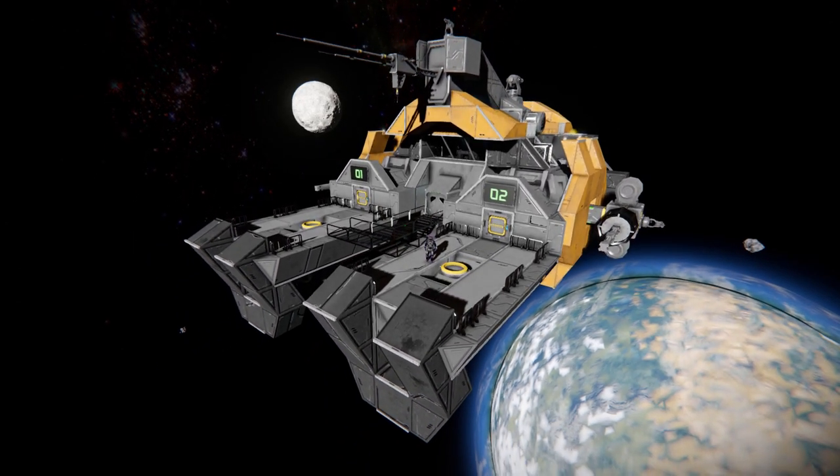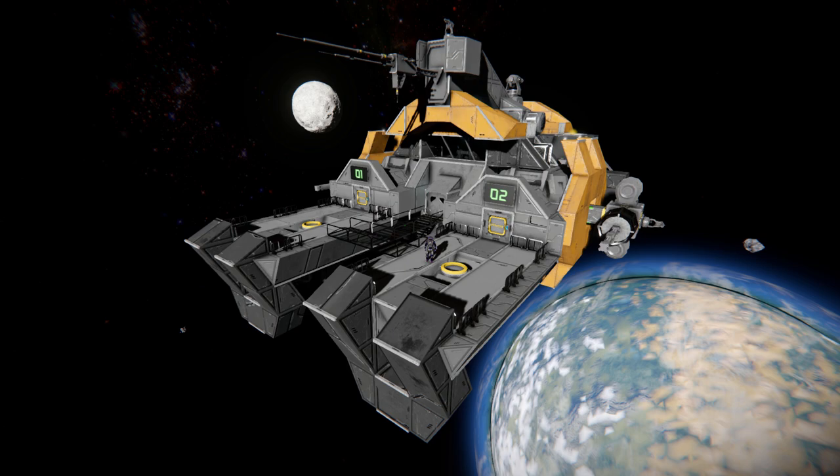You'd simply just park your mining ships on one of these connectors — there's one on the back as well — fly this around like a ship, get to your destination which would usually be an asteroid cluster, then out goes your mining ship. They can do their job, then come back to this, and you can move on to the next one.